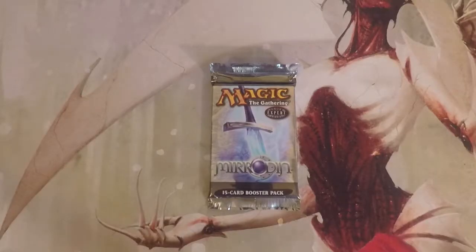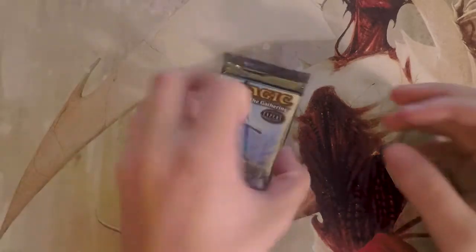Welcome to the next Crack-a-Pack episode. Today we are opening, I believe for the first time on the series, a pack of Mirrodin — a fantastic set. At the top of the value train we have Chalice of the Void at around sixty dollars for an original print, at forty dollars we have Chrome Mox, and just below that at twenty-eight dollars we have Mesmeric Orb, along with a wealth of other fantastic cards.